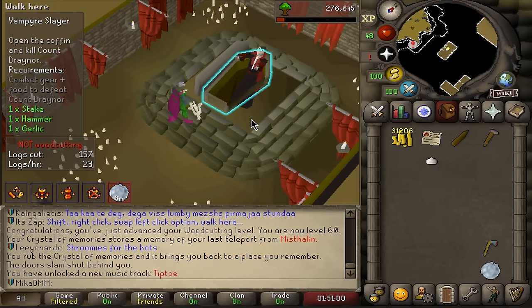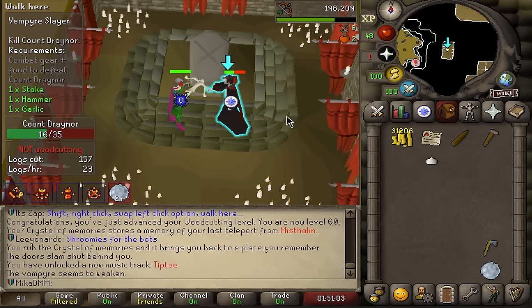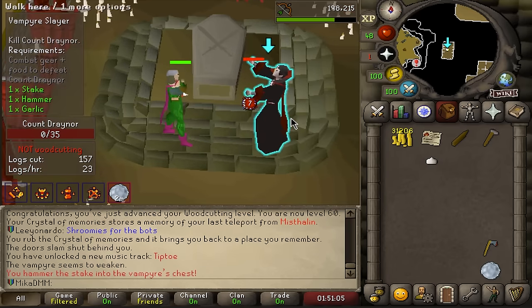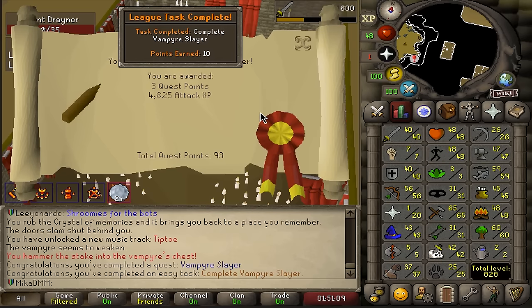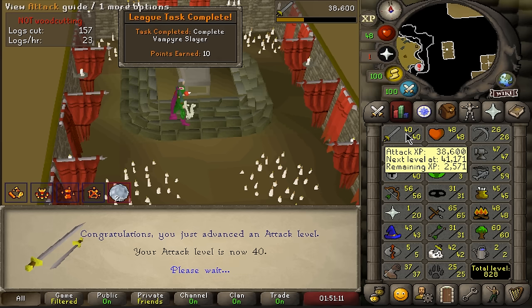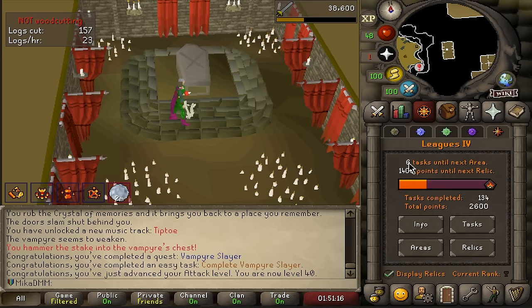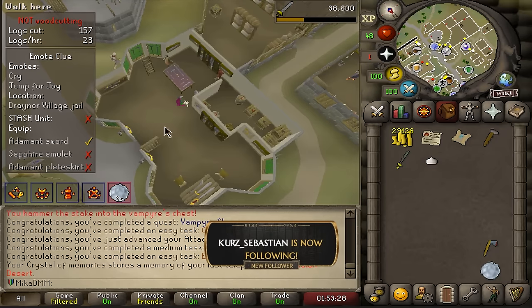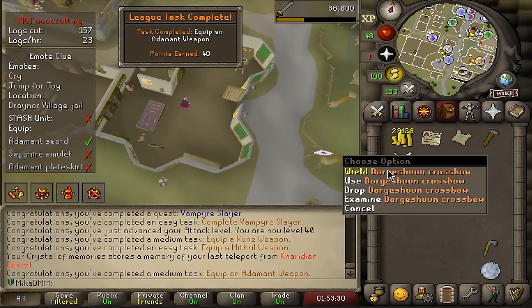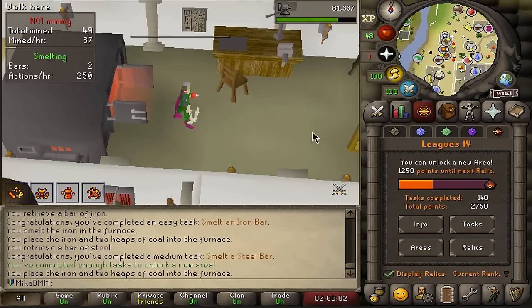Let's see how fast this guy dies. He didn't make it. From 1 to 40 attack — we take those. Wait, that's actually really good. Let's see if there's any easy attack tasks I can do. And we only have 6 left until the next area. Adamant sword — we equip it. Just like that, we can now unlock another area.